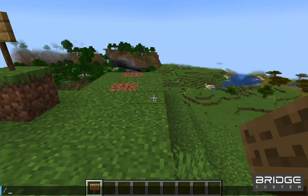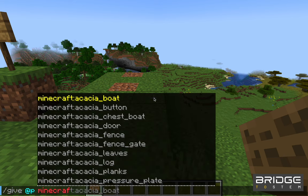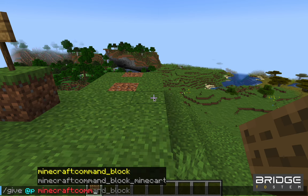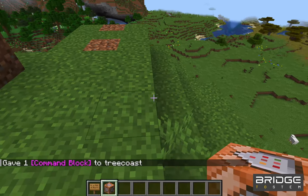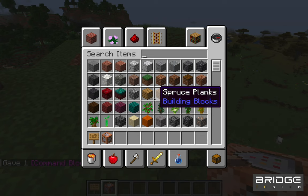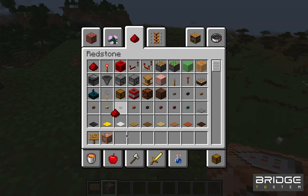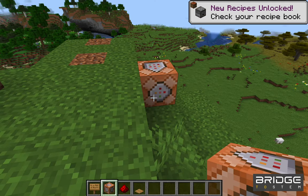So first, we're actually going to use a command to give ourselves a command block — forward slash give at P. Now we need some redstone and a pressure plate so that we can have a mechanism that activates whatever code is going to go in the command block.